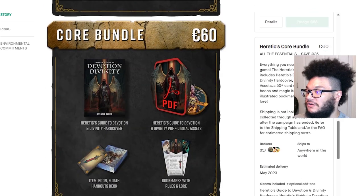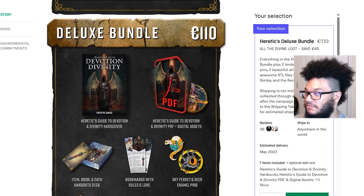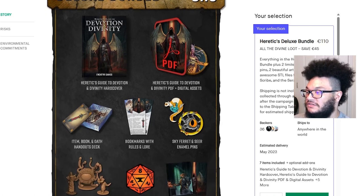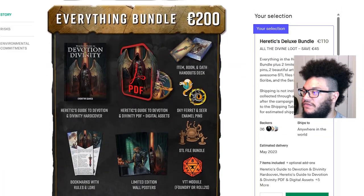At 60 euros, the Heretics core bundle included the hardcover, the PDF with digital assets, the item, boon, and oath handout decks, and bookmarks with rules and lore. The deluxe bundle at 110 euros — which is the one I went with — added the Sky Ferret and Seer enamel pins, the Heretic, Scribe, and Seer STL files, a VTT module for Foundry or Roll20, and a limited edition wall poster. I just checked their recent update and the Roll20 version isn't completed yet; they're hoping to release it by end of this month.